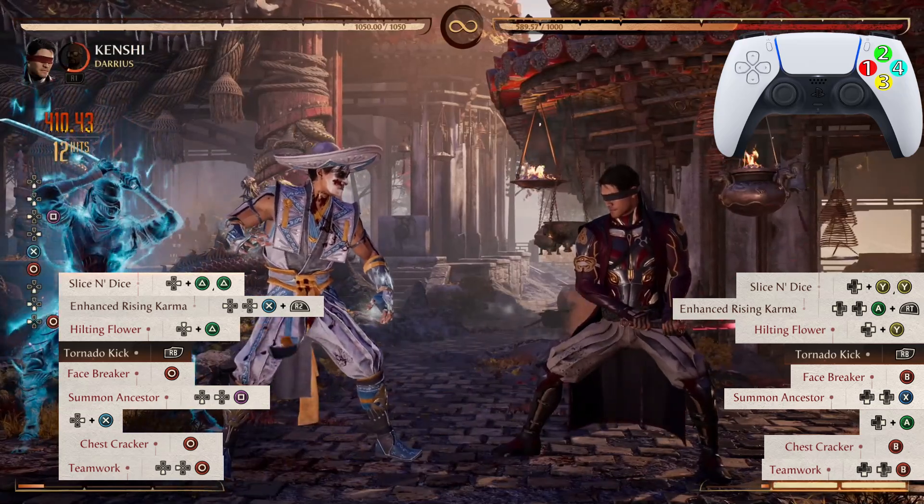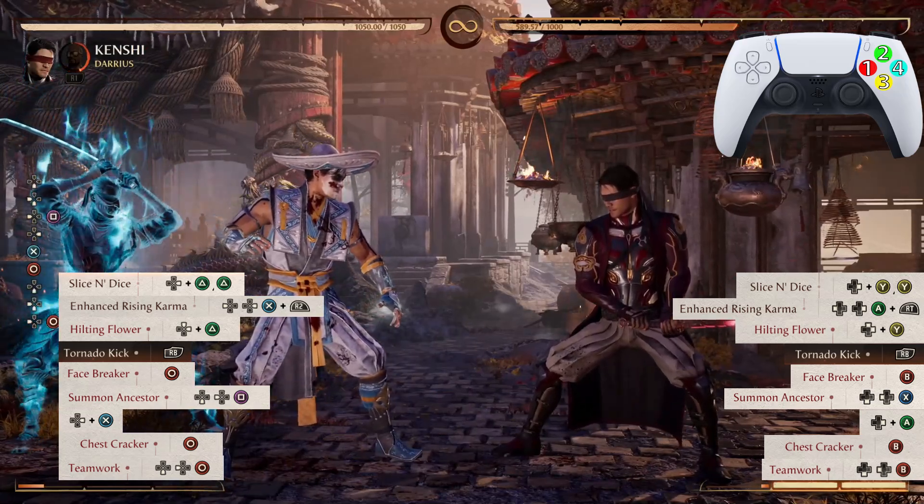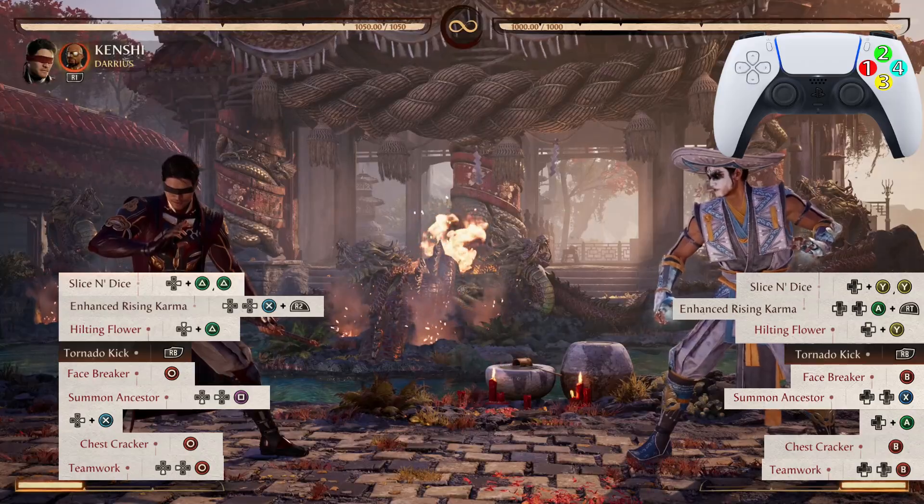40 damage — only one cameo usage and only one bar of meter. Let's look at that one more time.